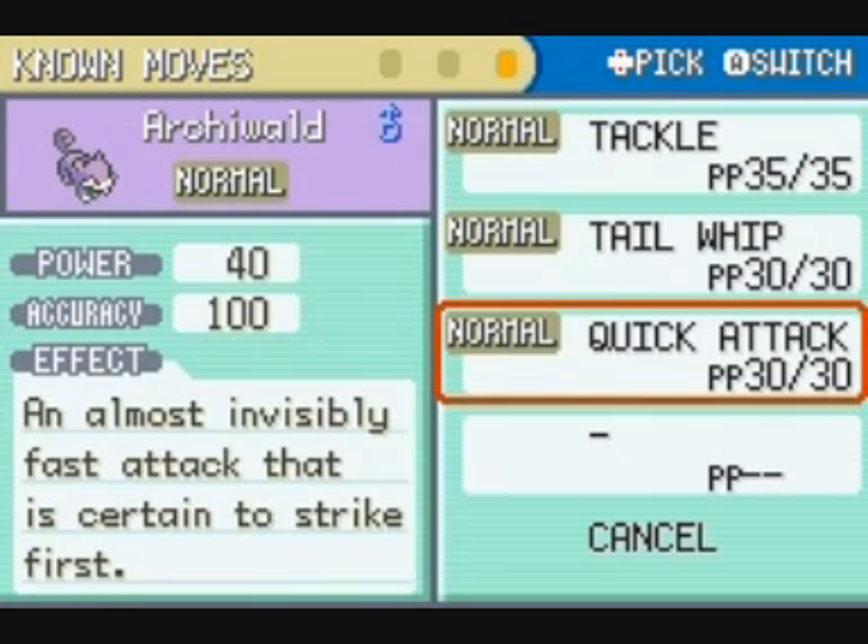Rattata also learned Quick Attack. It's a normal attack which is more powerful. If we use this attack, we have almost 100% certainty that we hit first. Even if the enemy who has more speed than mine also uses Quick Attack.